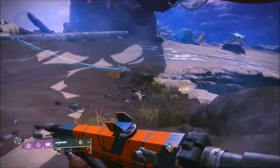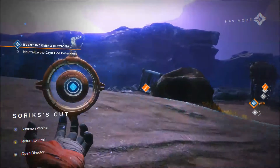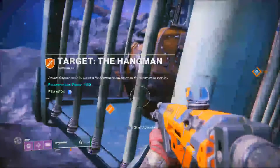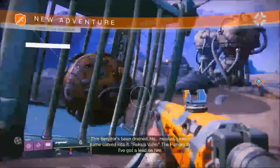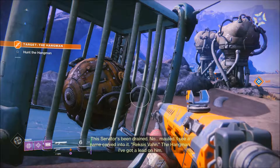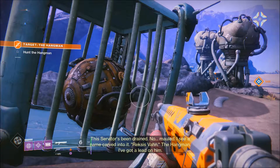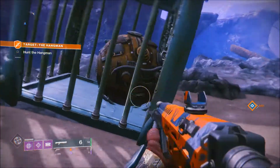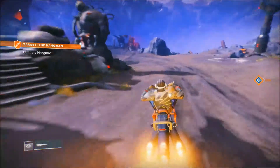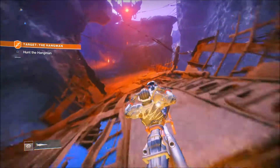In Crucible, I can see how it can be good when you're using a shotgun. I did use it a bit myself. This shotgun's terrible though — really bad. I might use it just to boost my light level. I haven't got much light at the minute. This servitor's been drained... it says a name carved into it: Rexus Vaughn, the Hangman. I've got a lead on him — interesting.